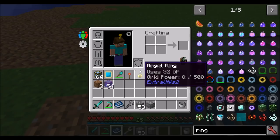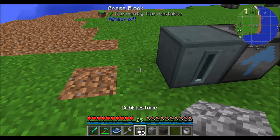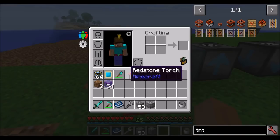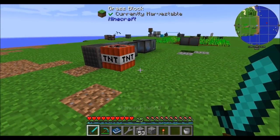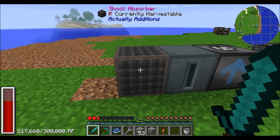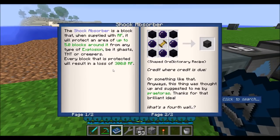The shock absorber will protect an area from explosions. Get a shock absorber, some TNT, and light it off — the shock absorber protects in a 5x5 radius. It doesn't protect the player, but it does protect the blocks. It uses a bit of RF for every block it protects, around 300 RF.